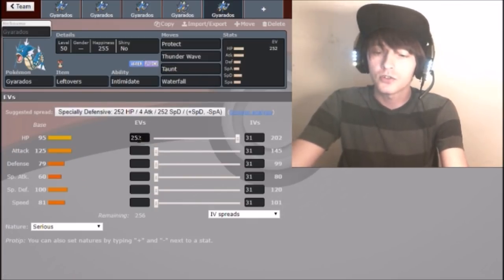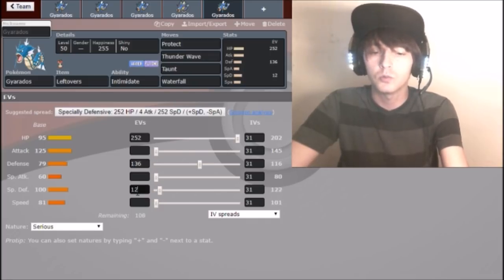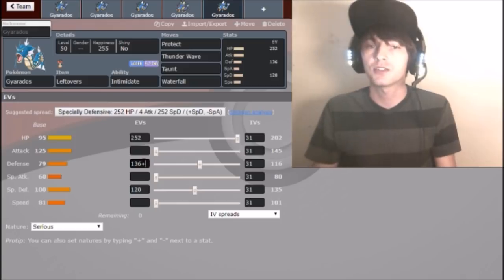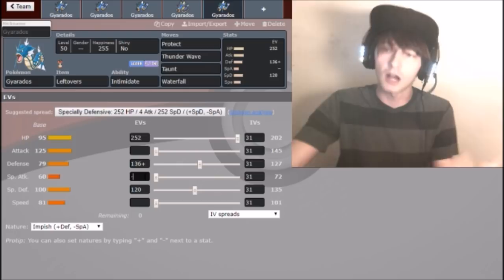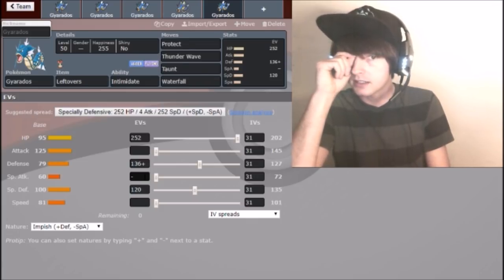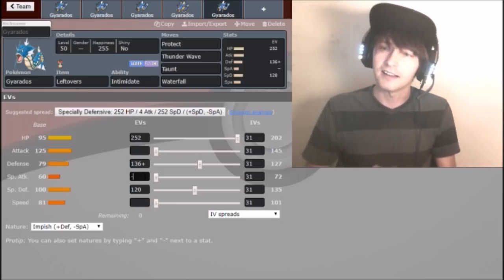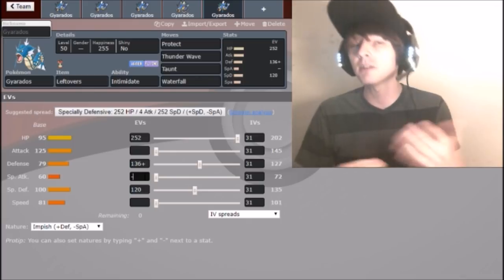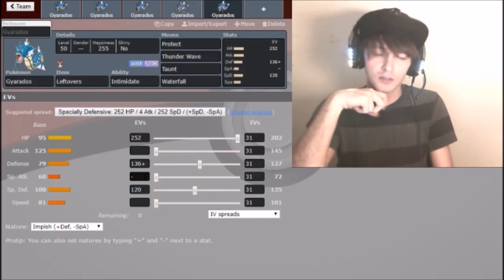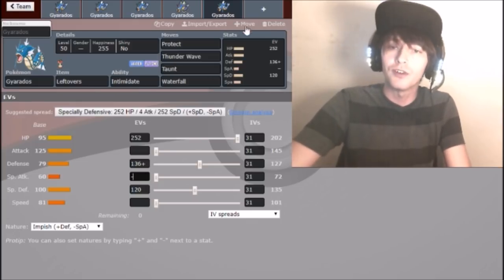The EV spread I used was 252 HP, 136 Special Defense, 120 Defense, Careful nature. I buffed Special Defense because Rock Slide was really big when I was using this. The spread let it switch into a Lando Rock Slide and then eat an Intimidated Kangaskhan Return. This was mostly a 2014 set. I'll link to this - it'll be Massive Jackson's Pickle Swords Gyarados from San Jose Regionals, which was a really cool game.